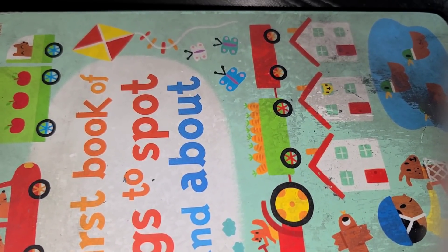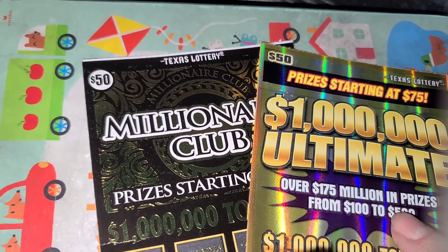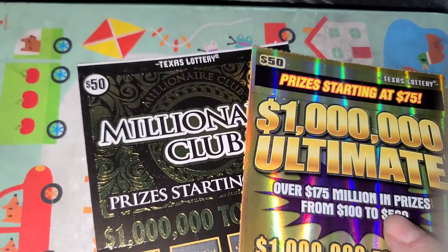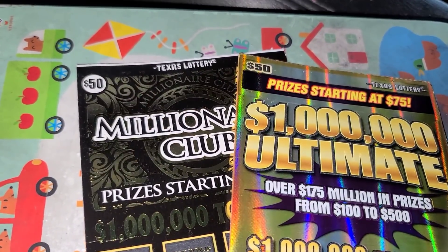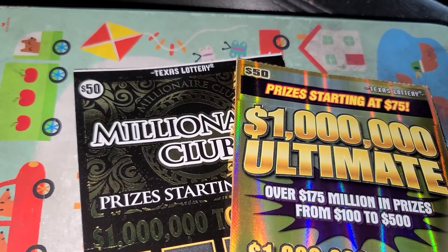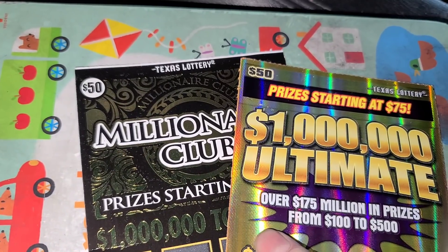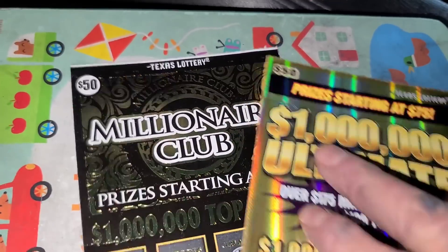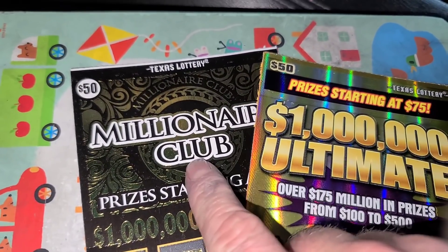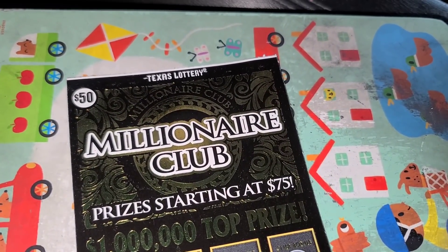All right, round two. We're trying to see which $50 ticket reigned supreme and gave us the most profit. Casino Millions is in the lead right now — spent $50, won $200, so we're up $150 on that ticket. The brand new ticket: spent $50, won $100. And Loteria: spent $50, won $75. These guys lost, so now we're $100 in on them — we would need $250 to dethrone Casino Millions. Anyway, let's get started.